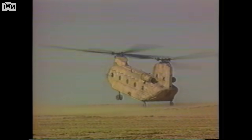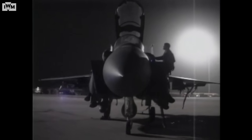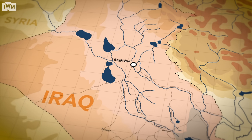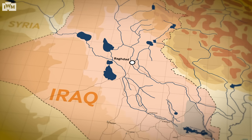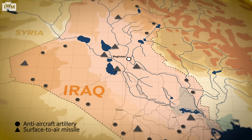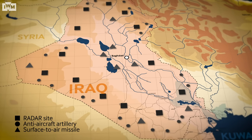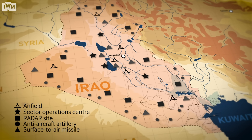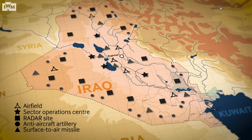By January 15th, coalition forces in the Gulf numbered almost a million personnel. That night, the deadline passed without an Iraqi withdrawal — Operation Desert Storm was about to begin. The coalition's first objective was to win control of the skies. Iraq had a strong air defence network with over 500 SAM sites and tens of thousands of anti-aircraft guns, accompanied by early warning radars ready to scramble the 500 or so jets of the Iraqi air force. It was imperative that the coalition knocked them out, and fast.